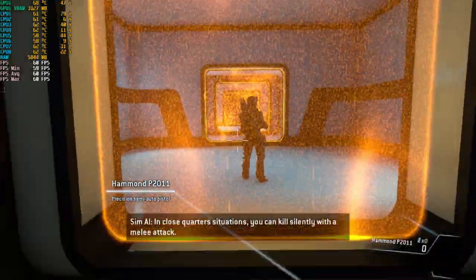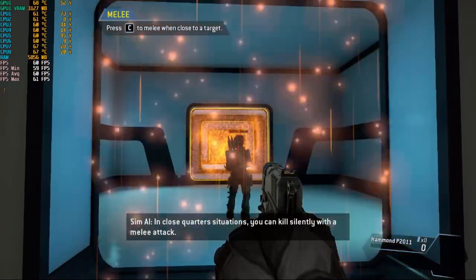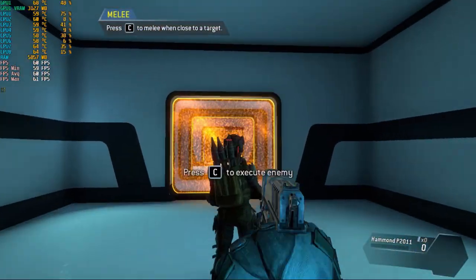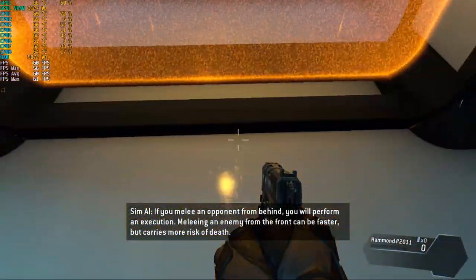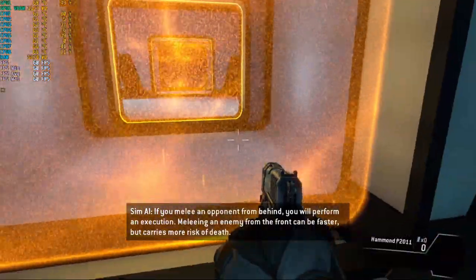In close quarters situations, you can kill silently with a melee attack. Get close to the target to melee. If you melee an opponent from behind, you will perform an execution. Meleying an enemy from the front can be faster, but carries more risk of death.